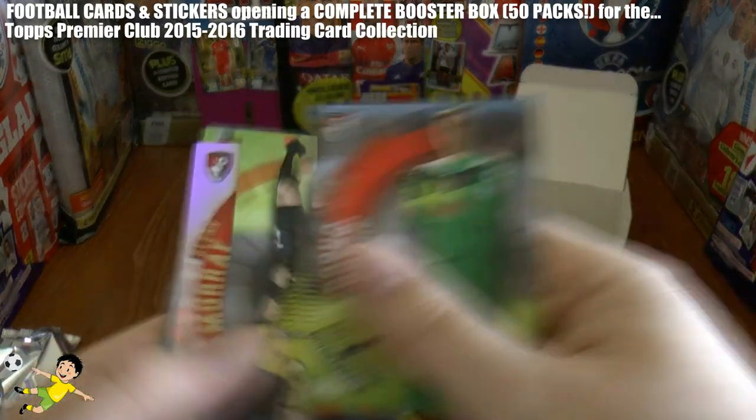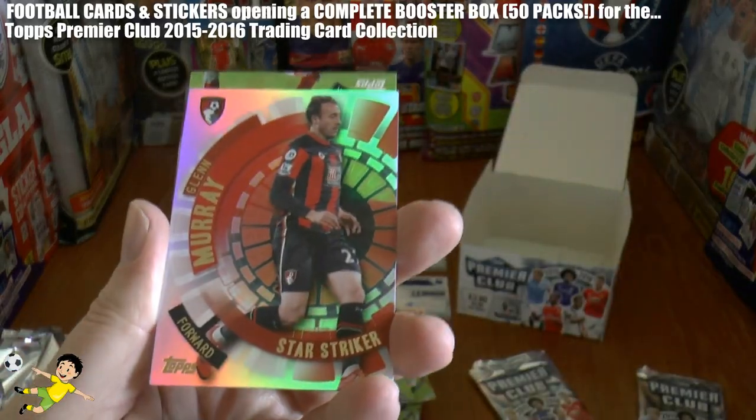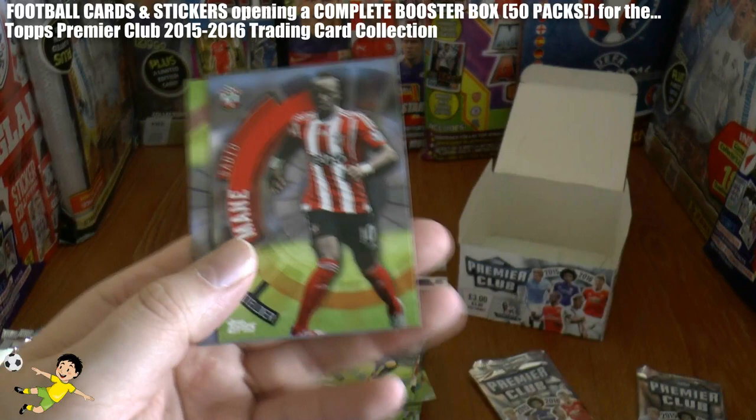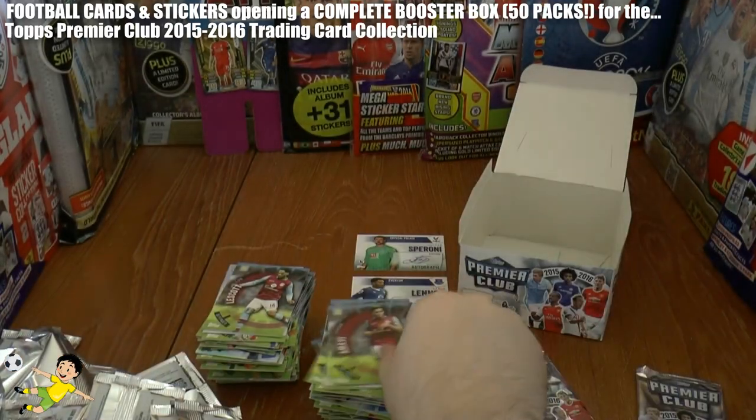Next pack: Boruc, Ben Watson, Glenn Murray Star Striker of Bournemouth — that's a little bit controversial — Mane, and Amavi of Villa.